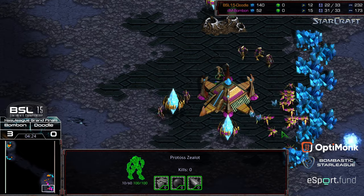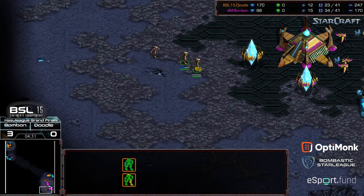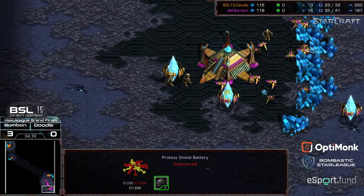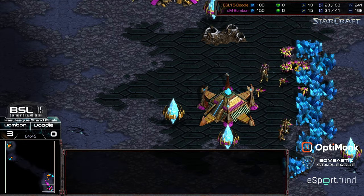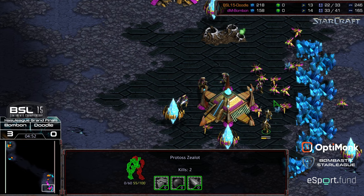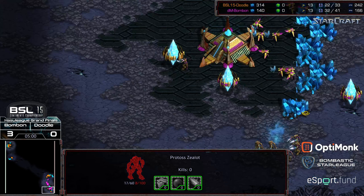Doodle ending up way behind, and his chances of victory and getting the reverse all-kill are dwindling. This is looking like a Bon Bon victory — and a Bon Bon Hasu League Championship. Pylon gone, no shield battery support remaining. Shield battery taken out as well for good measure. One zealot remaining — two zealots remaining within the probe lines. That zealot taken out. One zealot getting a little bit disrupted by the pylon blockade. Two zealots remaining that need to get into the fray for Bon Bon.